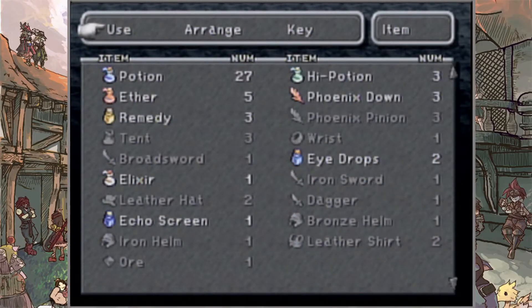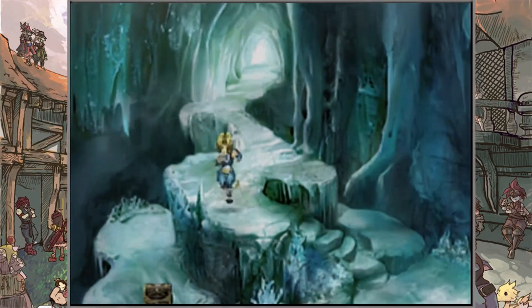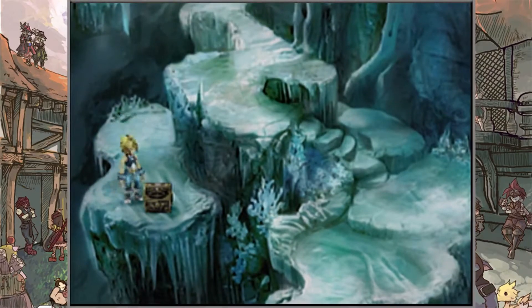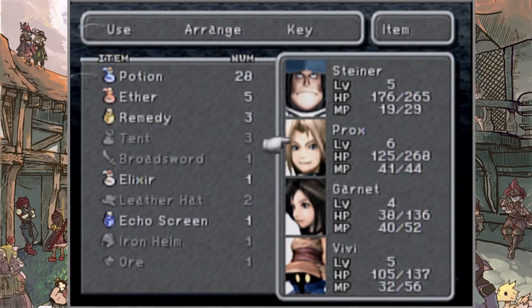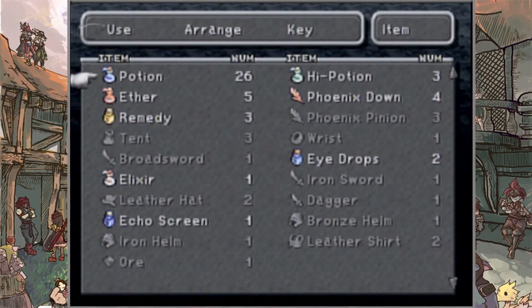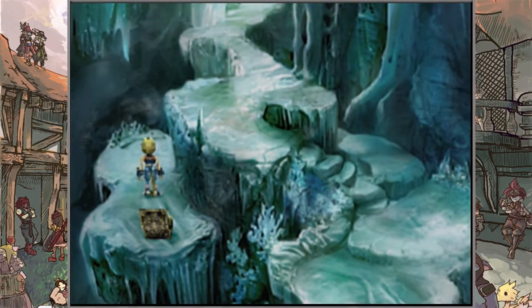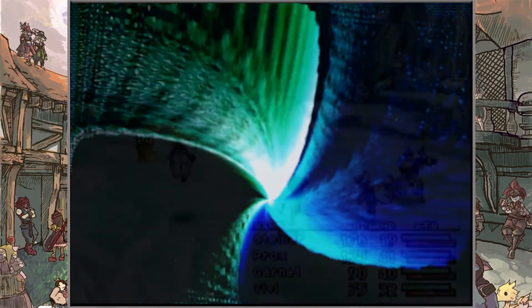Vivi's all healed up now. Heading up through this way, I want to be careful — there's a chest down there. Had to get around from this side — there we go. Coming around, you can actually get a free Potion, and I'm going to use that immediately to help some of my party members who are getting a little low on HP. Now let's try to dodge around this ice cloud breath thing — be careful with that, and another battle is coming.